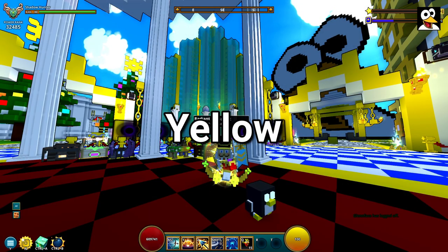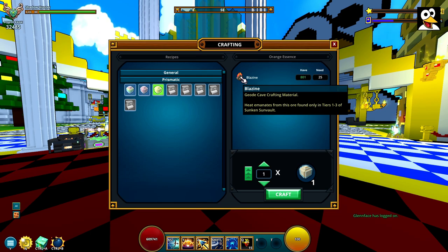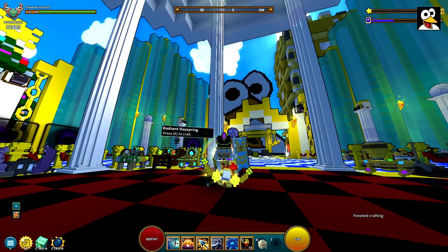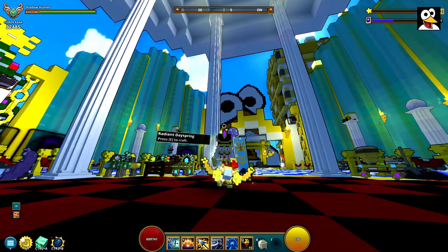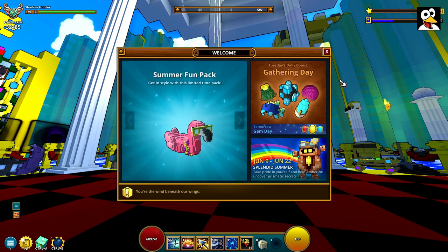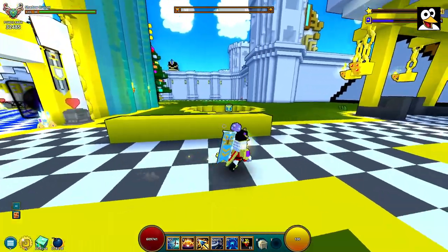Now we craft the orange essence — it costs some Blazing crafting materials you can get in Geo Caves or buy on the marketplace. To get the yellow essence you actually need a Geodian Adventurer (ganda), which I think is a bit of a silly requirement. Fortunately, today is gathering day so ganda trains are happening all over the place.